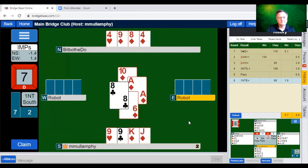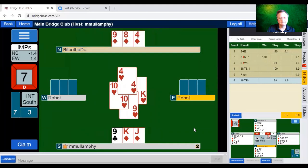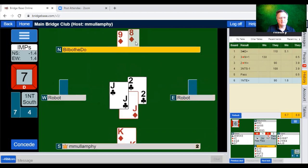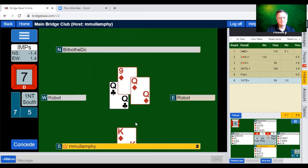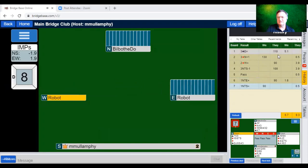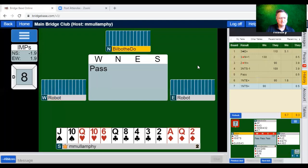West is probably not going to be very happy about this. Has West been end-played? Where's the queen of diamonds? West — East must have it. Diamonds would have played quite nicely on that hand and would have played better than 90, as it turns out. The scores are quite close — only 1.9 IMPs in it. It's been a very tight match.